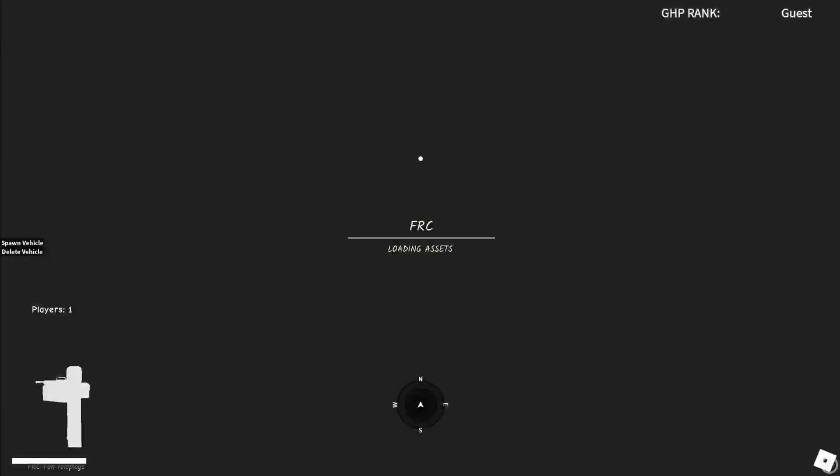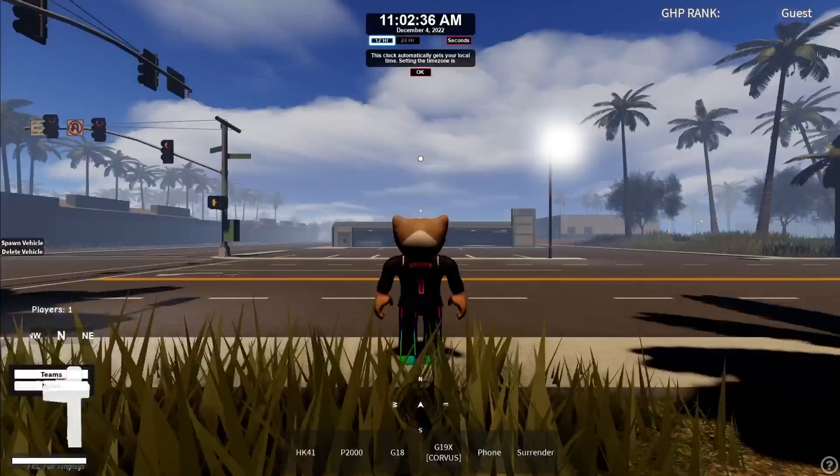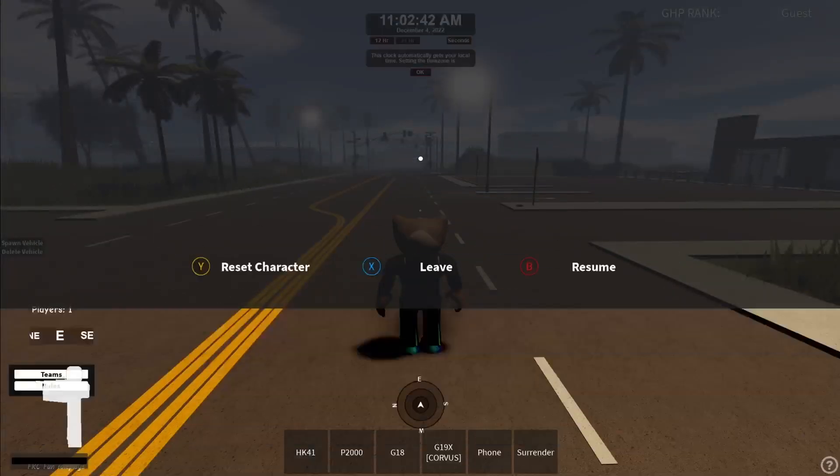Alright, so as soon as you get into the game, it shows you the players that are in the spawn menu for the cars and FRC, and you have to enter. So your head moves, there's shadows, and wait, is my volume up?